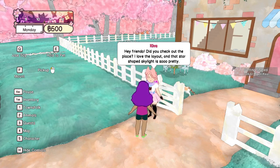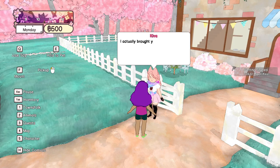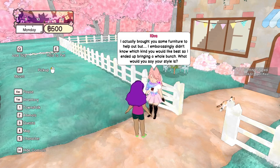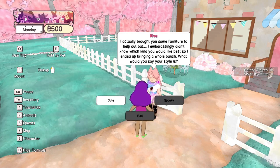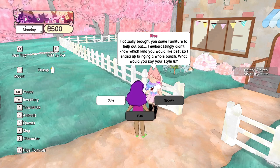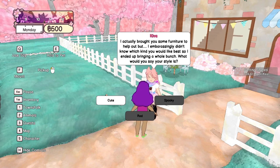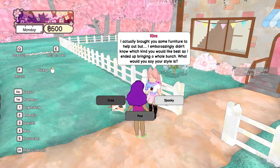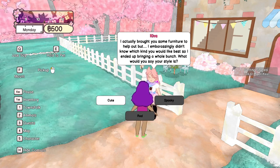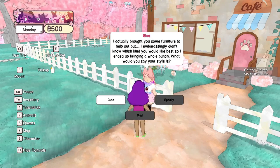Hey friendo, did you check out the place? I love the layout and that starship skylight is so pretty. There's a lot of work to do though — it's completely empty of both people, animals, and food. I actually brought you some furniture to help out, but I embarrassingly didn't know which kind you would like best, so I ended up bringing a whole bunch. What would you say your style is? We can choose cute, red, or spooky.